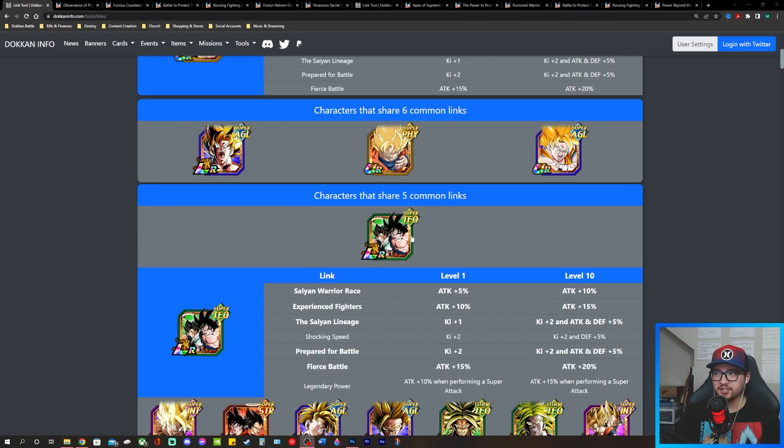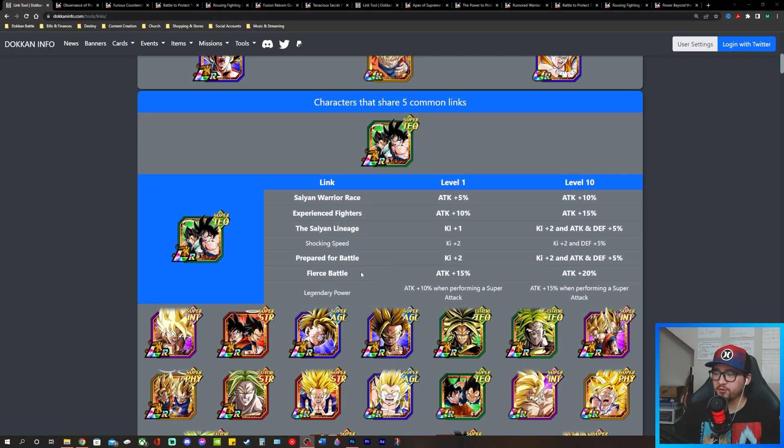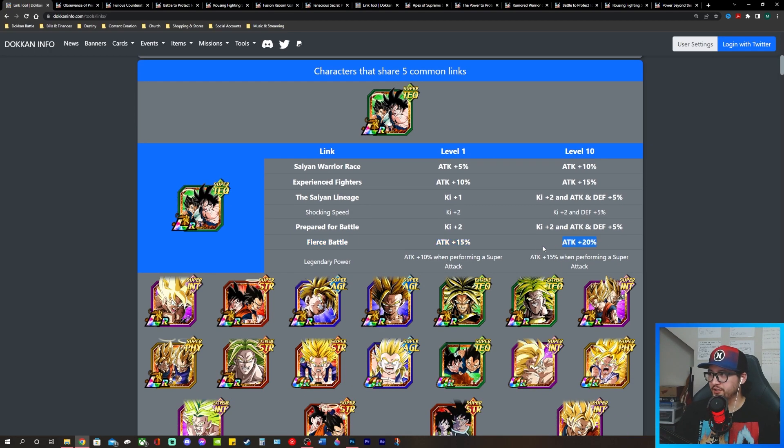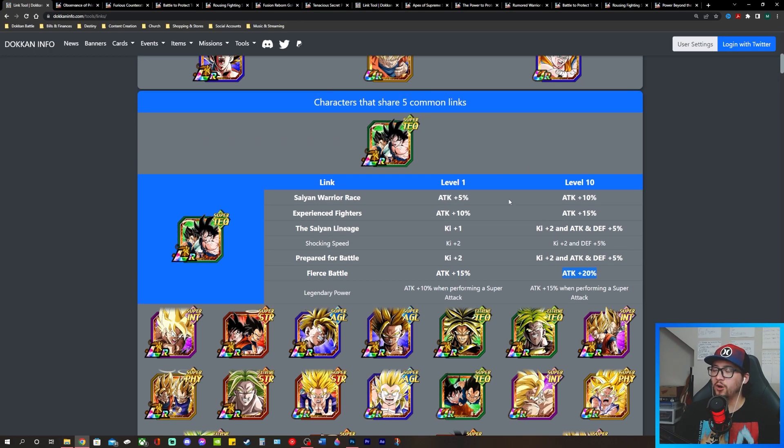The first unit that shares five common links with him is this TEQ LR Angel Goku and Angel Vegeta that fuse into Gogeta. The five links they share are: Saiyan Warrior Race, which at level 10 gives Attack +10; Experienced Fighters, another Attack buff of +15; Saiyan Lineage; Prepared for Battle, which gives ki and at level 10 gives Attack and Defense buffs; and Fierce Battle, another Attack buff.